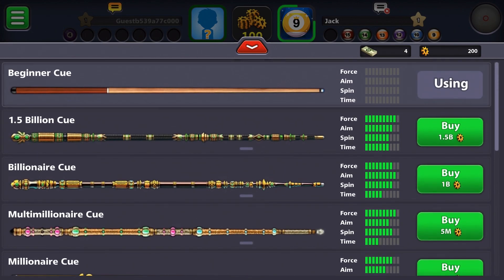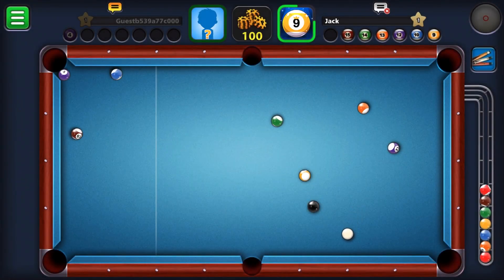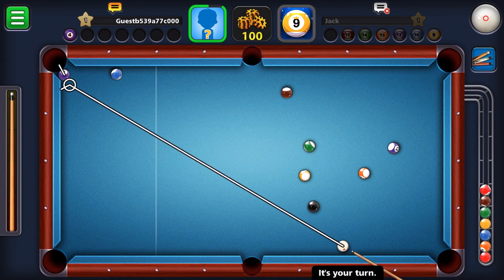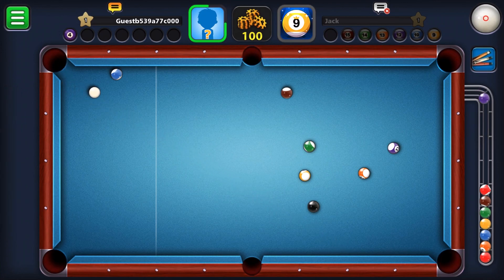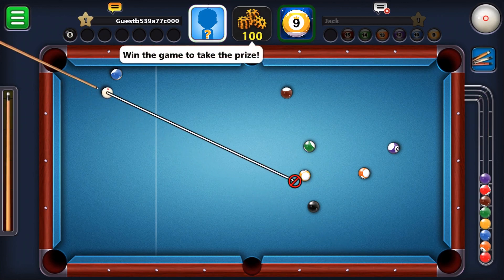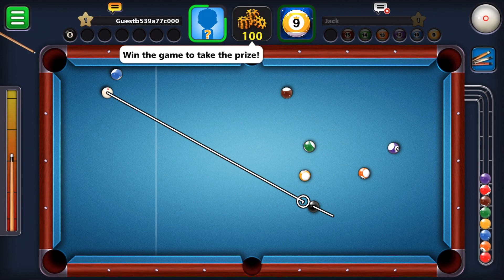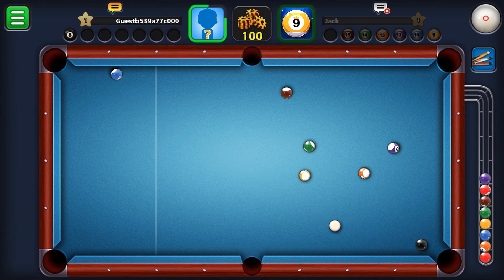The other side did not win this. I should be able to get it right. Only four balls left. Let's hit it — I'm gonna use halfway, and then it's gonna be a long shot to the eight ball. Let's go slowly.